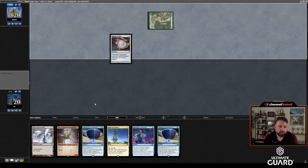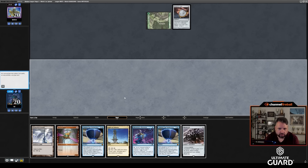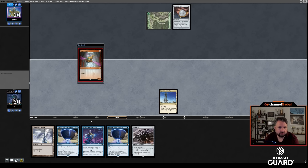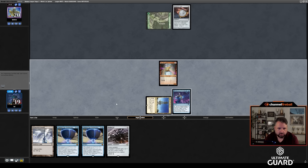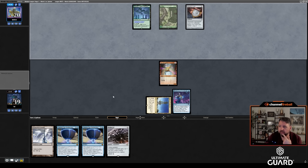Now I've got turn 1 Spire of Industry, Ornithopter, Moonsnare Prototype, and I'm playing against Amulet. This hand is quite a bit faster. I could use some Frogmites, but let's go Spire into Ornithopter, which gives me the blue off Spire for the Moonsnare Prototype, and pass the turn. Might still be too slow on the draw against Amulet, given how that deck functions.